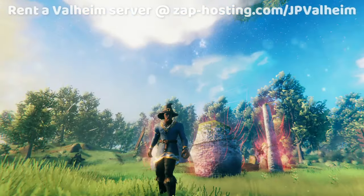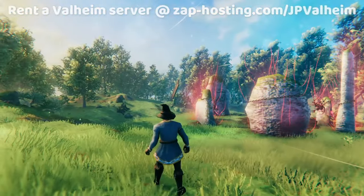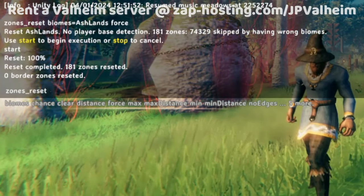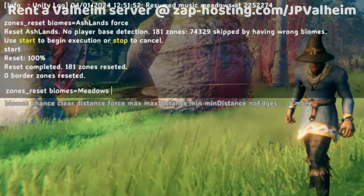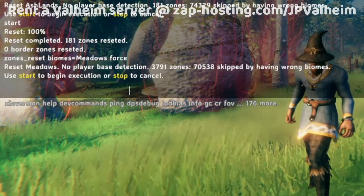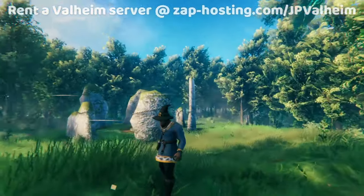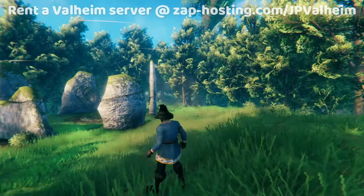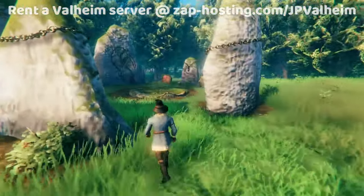We're at the very beginning of the world. You can see there's some boss stones, there's some building structures over there and over there. So we're going to type zones_reset biomes=Meadows, because I'm in the meadows, and then we're going to go force. Boom — you can literally see it all unfold right before our very eyes. This is now as if it had been started from scratch. Everything was deleted.